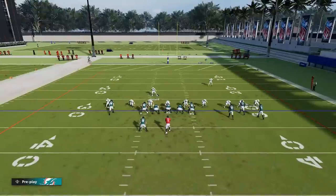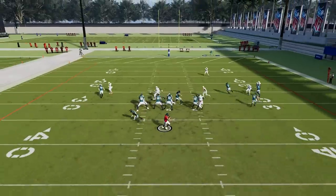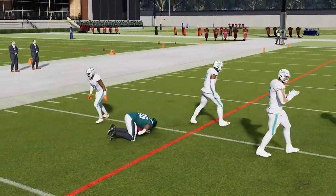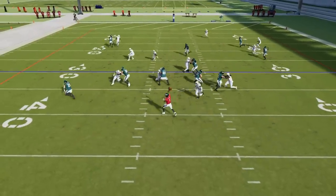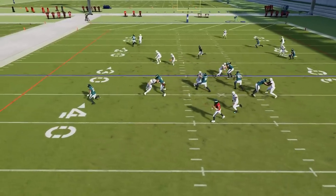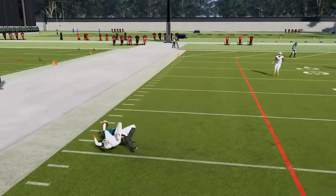They also tuned the pass block handoff logic, which applies to loop blitzes and stunts — I did put out a blitz that still works, link in the description. Basically when defensive linemen are switching, guards and tackles will now hand off those rushers better. This addresses what I was calling 'switch blitzes,' where you could flip linemen back and forth to exploit poor handoff logic.